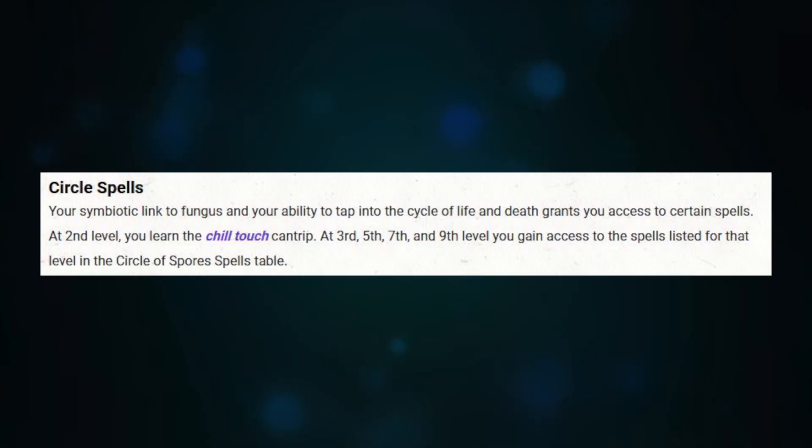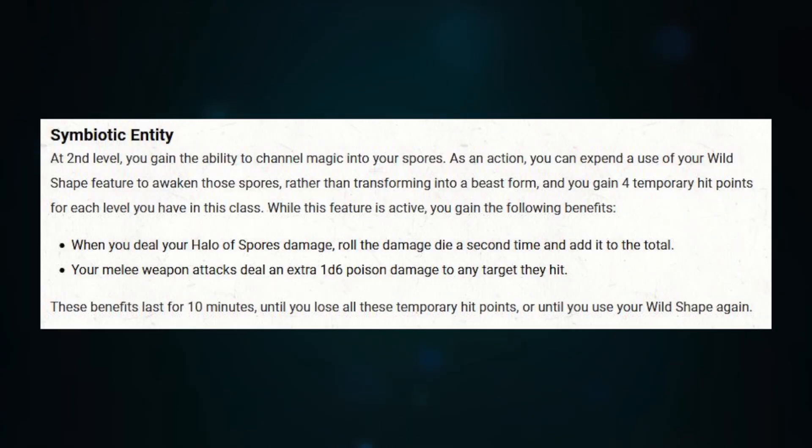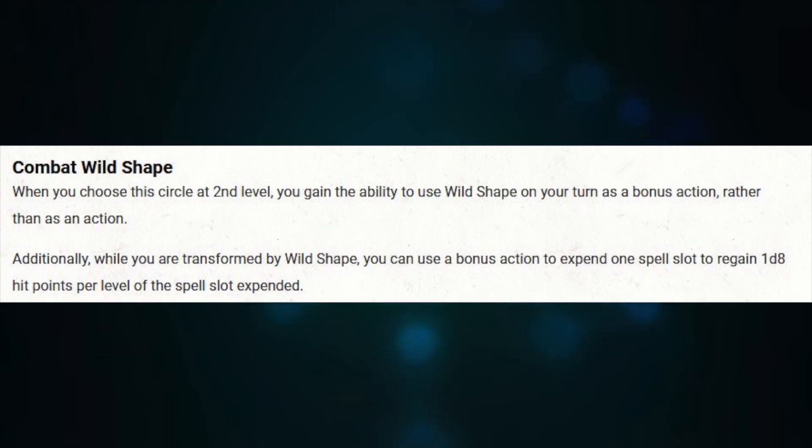At second level you get to choose a circle. Circle of Spores is really great — you get Chill Touch as a cantrip for free. Halo of Spores lets you do necrotic damage as a reaction to anyone who starts their turn near you, so every round you're just doing extra damage. As a Circle of Spores Druid you also get Symbiotic Entity — another way to use your Wild Shape. You get 8 temporary hit points, your Halo of Spores damage doubles from a d4 to 2d4, and your weapon attacks deal an additional d6 poison damage.